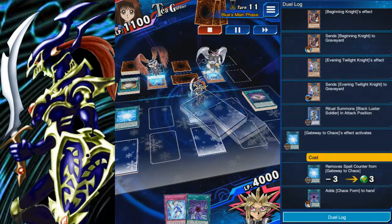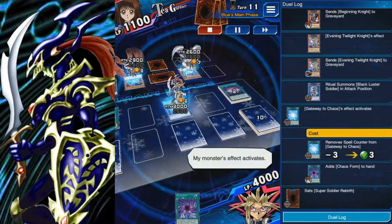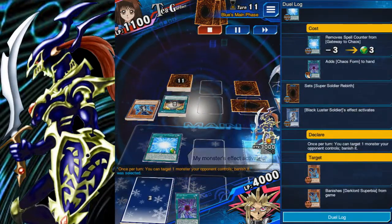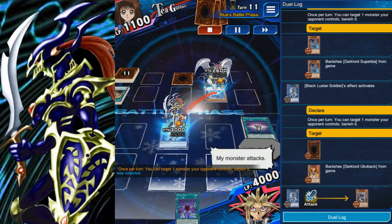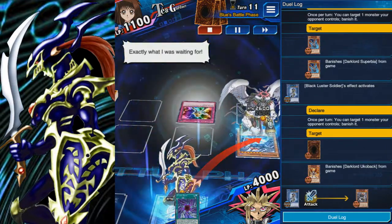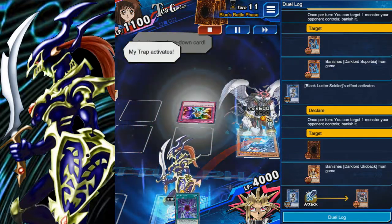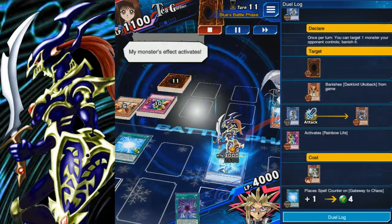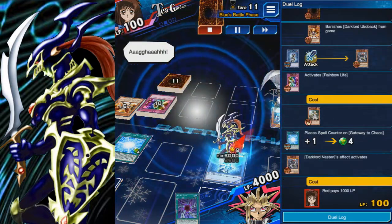With both of them in the graveyard, just watch. Yeeting that, and yeeting that one — yes, he can do it twice per turn. With both the kids in the graveyard, I can yeet two cards. But unfortunately it comes to Rainbow Life, which is kind of annoying, because if I attack her then she gains life points, which is not something that I want.